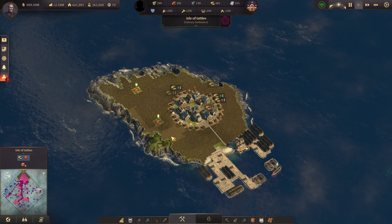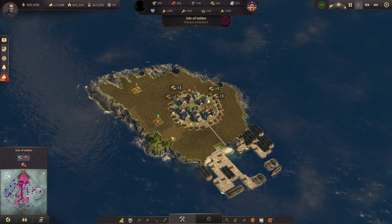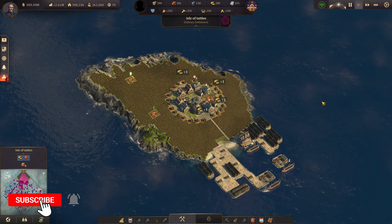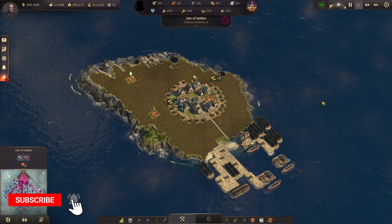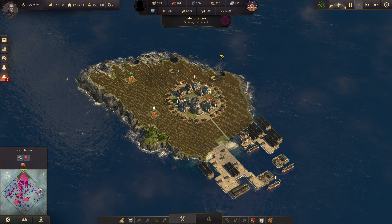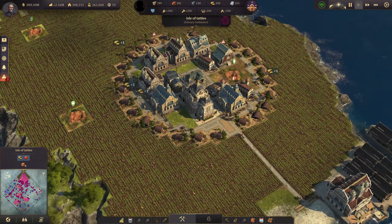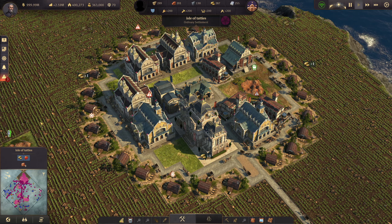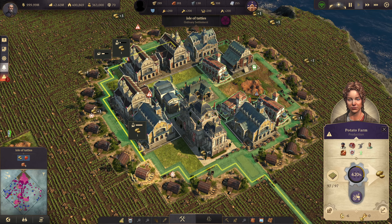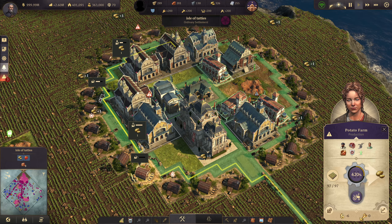Hello, Itro here. Today we're going to be going over zero working force needed for your production buildings - how you get them and what the benefits are. This island is farming potatoes with the base capacity and working force bonus from influence. We have 200 working force across all categories and no extra housing, so all these farms have no deduction on working force. Looking at an individual farm, at the bottom you'll see an indication of how much working force is needed - and as we can see, we have zero working force needed.